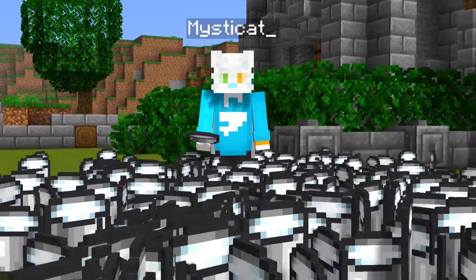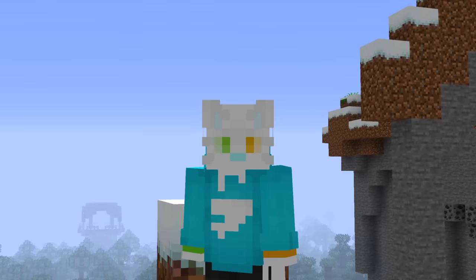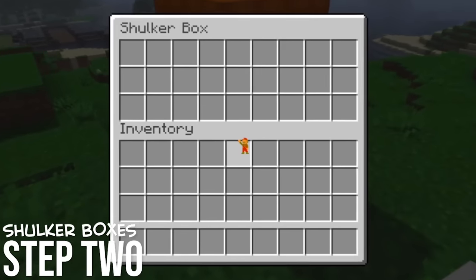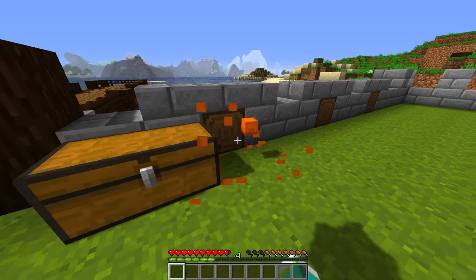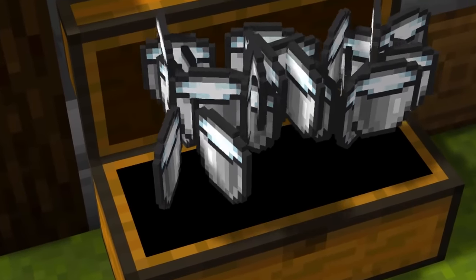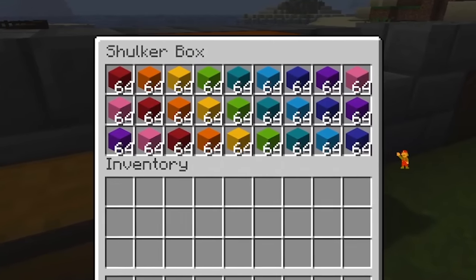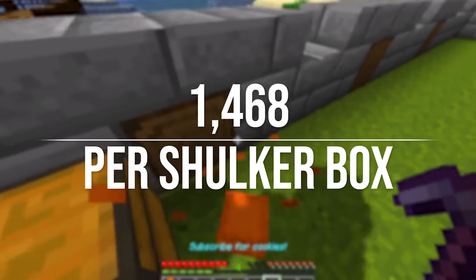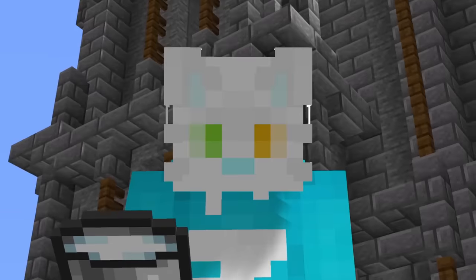But if we're going to move one million buckets of milk in a single trip, we're going to need more than just a few little bags, so it's time to move on to step two: shulker boxes. Shulker boxes are late-game chests that can be automatically mass produced. The reason we want them for this challenge is because they can uniquely be placed inside other chests, which allows us to increase our carrying capacity astronomically. A single shulker box contains 27 inventory slots, which means filling one with our milk bags gives us 1,728 buckets of milk in a single inventory slot.